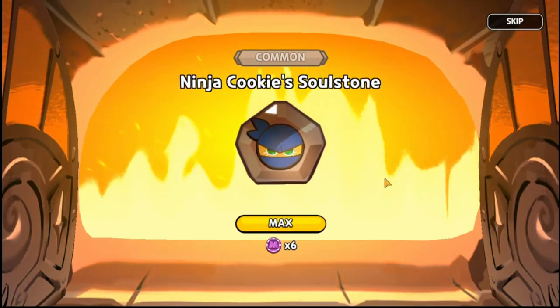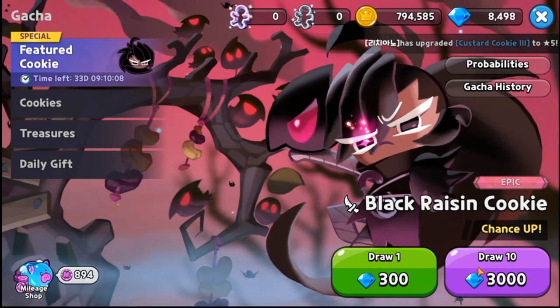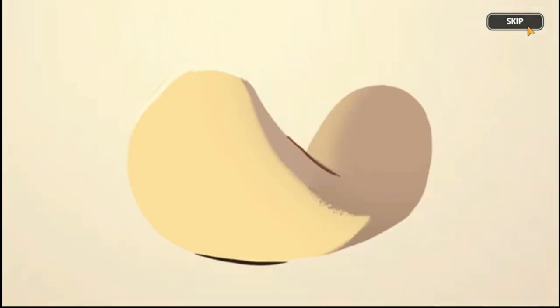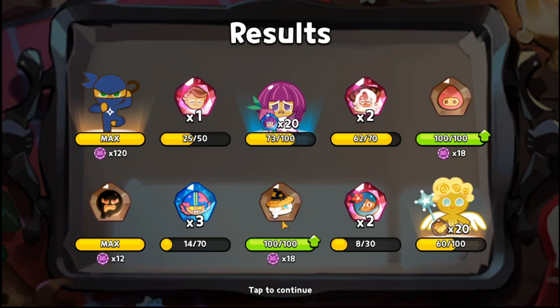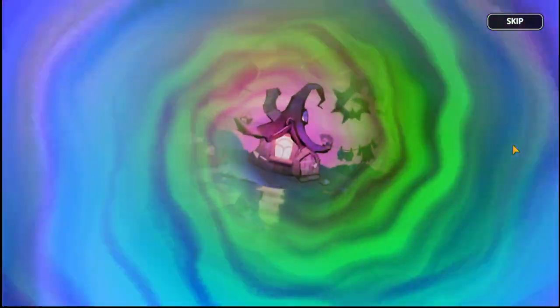Now I can review Black Raisin Cookie and tell you guys more about her. Let's finish the summons — I have two more 10-draw pulls. I don't think these will yield much, expecting rares. Ninja Cookie and some others — let's skip. I have a soul stone for Latte. On the last 10-pull, I don't think I'll get her again.